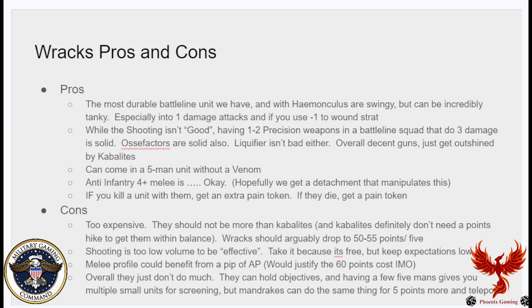Racks pros: they're the most durable battle line unit we have. Cabalites have a 4-up save and 6-up invuln, but having a 6-up invuln plus 5-up FNP at T4 goes a long way to durability. Slapping the Homunculus in gives a 4-up FNP — still swingy but really tanky into single-damage attacks, and you can layer the -1 to wound strat. Their shooting isn't necessarily good but is interesting — one to two precision weapons in a battle line squad doing three damage is pretty solid, especially with easy access to rerolls. The Liquefier is solid: 12-inch auto-hit Strength 4, -1. The Hex Rifle is Strength 6, -2, three damage — precision, wounding most infantry characters on a 3.